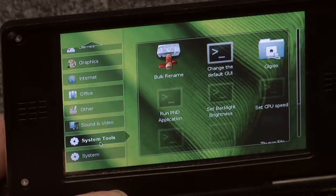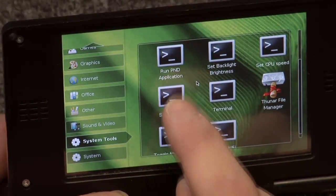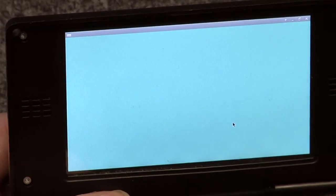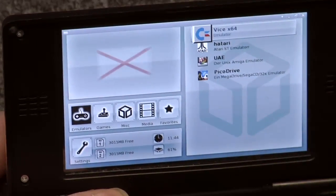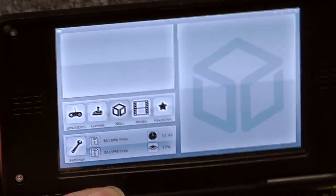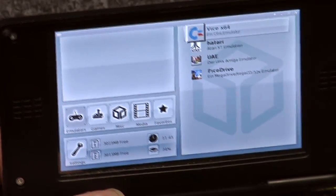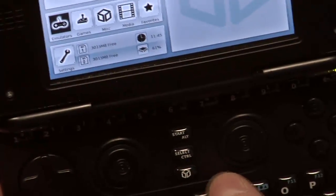Let's go to the System Tools menu. There's again our Switch GUI. So we go to Switch GUI and select pMenu. What's happening? The session will be closed and pMenu is starting. Here all the emulators appear. I can switch with LR to the games, then I see the games, misc stuff, media, favorites and so on. You can select whatever you want. And if you want to go back to XFCE, just press the Pandora button and it will instantly quit and reload your XFCE desktop.